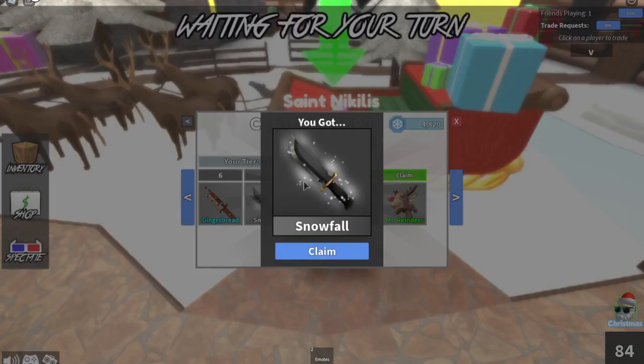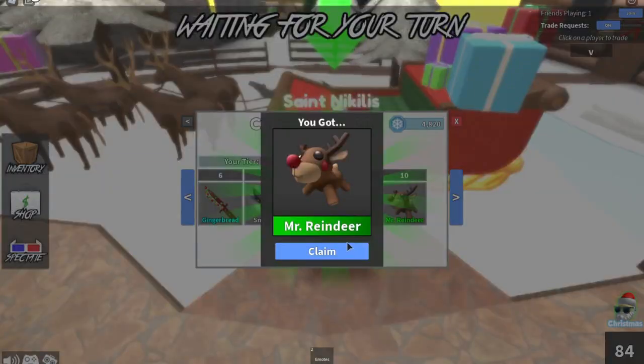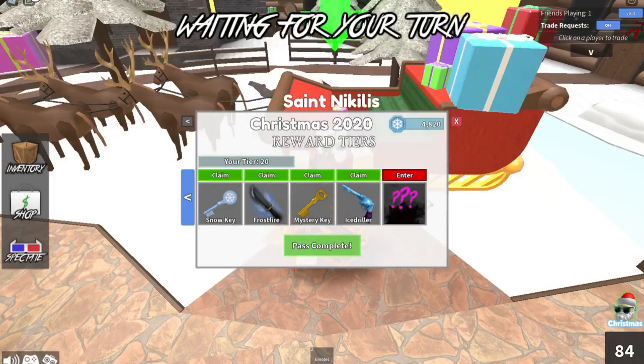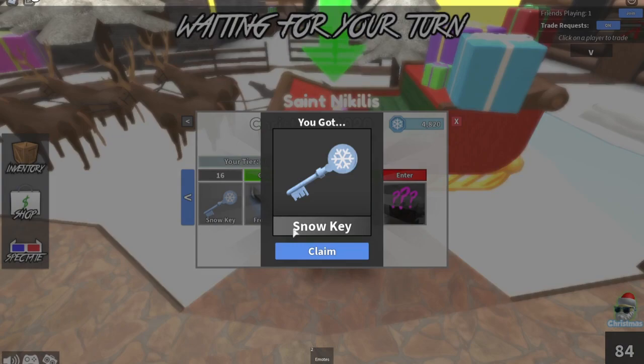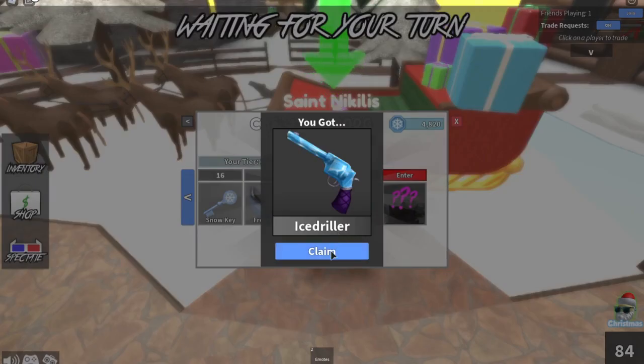Then we get a snowfall effect, snow key, the snowball toy, a Mr. Reindeer pet, a mystery key, another snow key, the jingle effect, another snow key, Silent Night knife — nice — another mystery key, Frost Fire effect, a mystery key, and the Ice Driller.